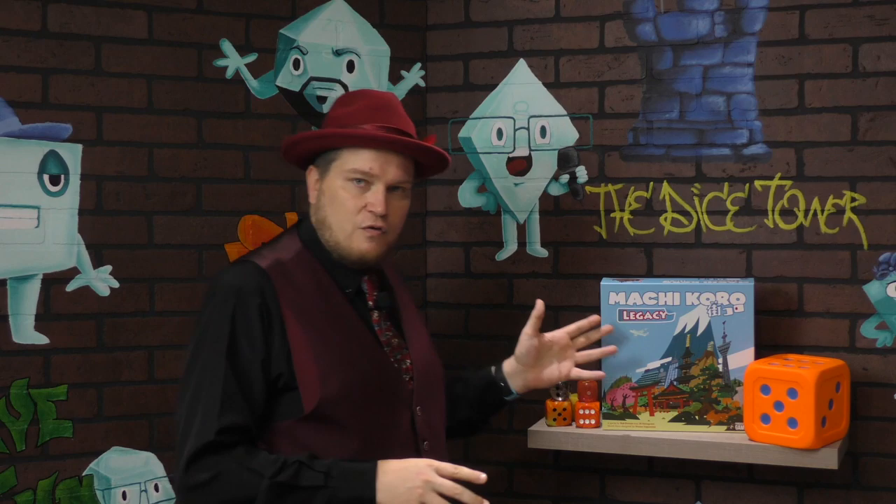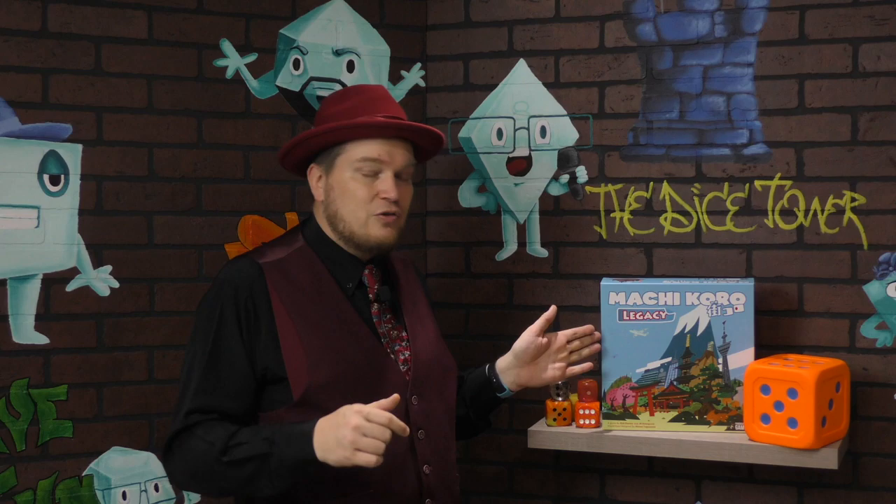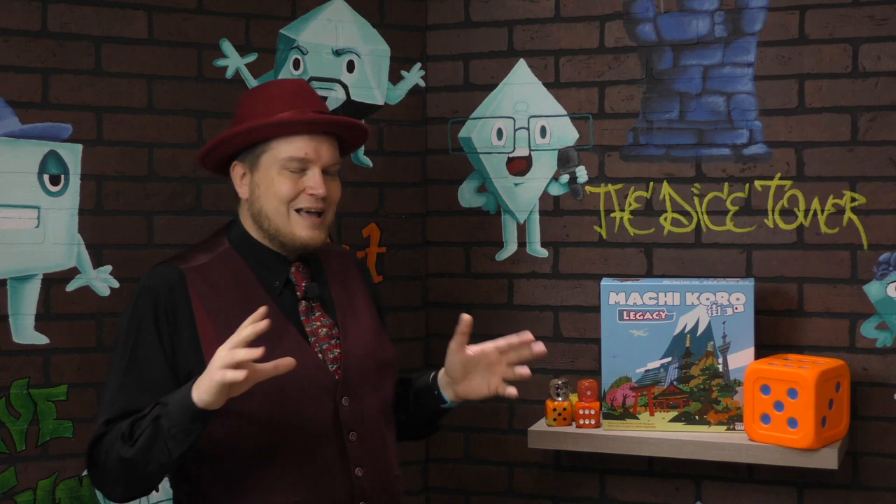This is basically a customizable Machi Koro that you're building over the first ten games. After that it's your copy. There's ripping and tearing as you go through the ten games, but if you skip a few of the legacy aspects — and it's hard to explain without spoilers — when you get to game eleven, you really haven't changed a whole lot. You could reset and play through the first ten games again. There are things like decisions you made that you can kind of undo if you don't like how something happened.